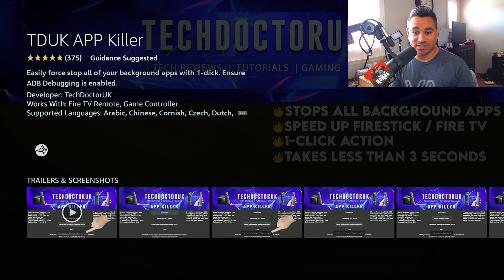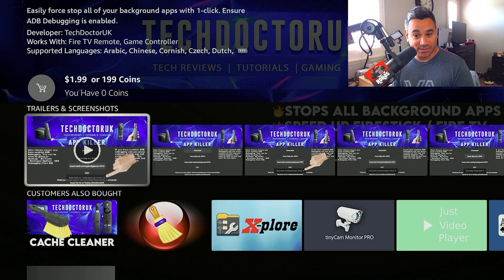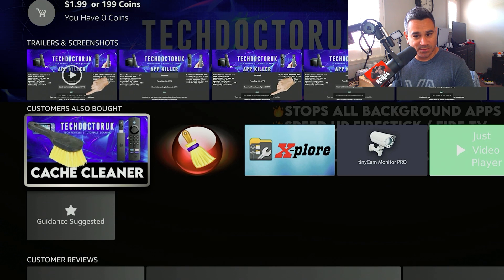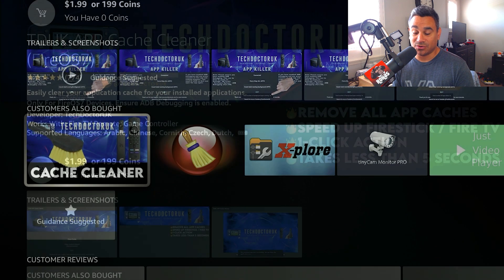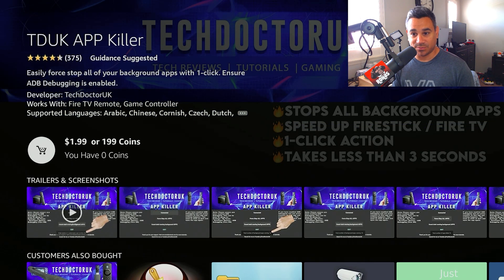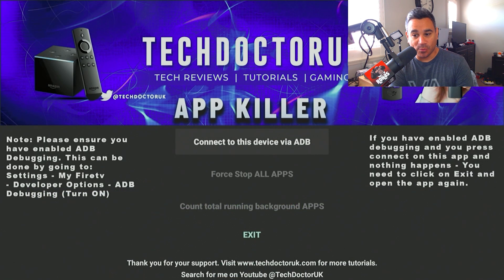The tduk App Killer is there. This is a one-click app that deletes everything. It says ensure ADB debugging is enabled. It's 199 or 199 coins. It also shows 'customers also bought Cash Cleaner,' so if you get this one you're also going to be able to get the Cash Cleaner. I like to support content creators — this helps them continue to make stuff.